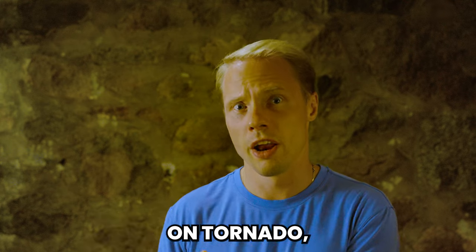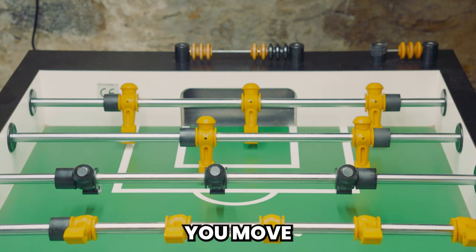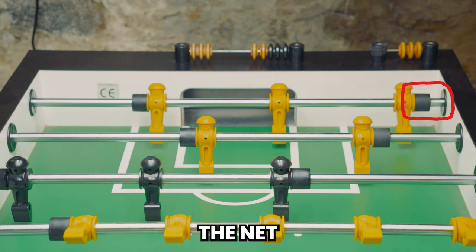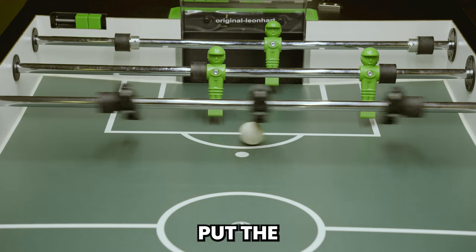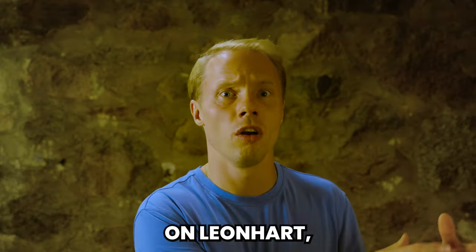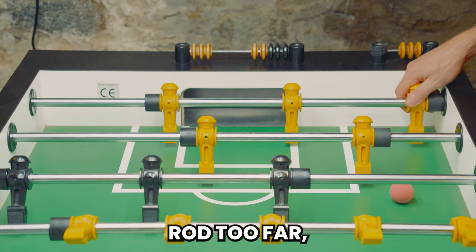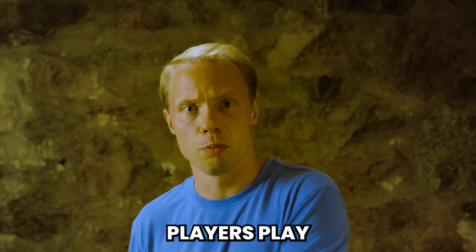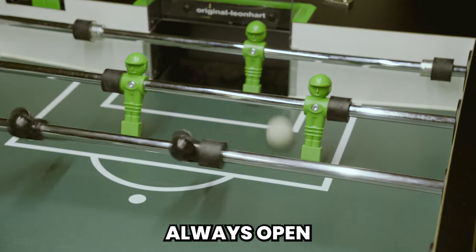On Tornado, when you move the goalie rod all the way to the bumper, you move the player further than what is needed to cover the corner of the net. On Leonhardt, if you want to cover the corner of the goal, you have to put the goalie all the way to the bumper. So goalies on Leonhardt, when they come over to Tornado, often move the goalie rod too far, exposing the middle of the net. And when Tornado players play on Leonhardt, they're more likely to not go far enough over, leaving the corner of the net always open.